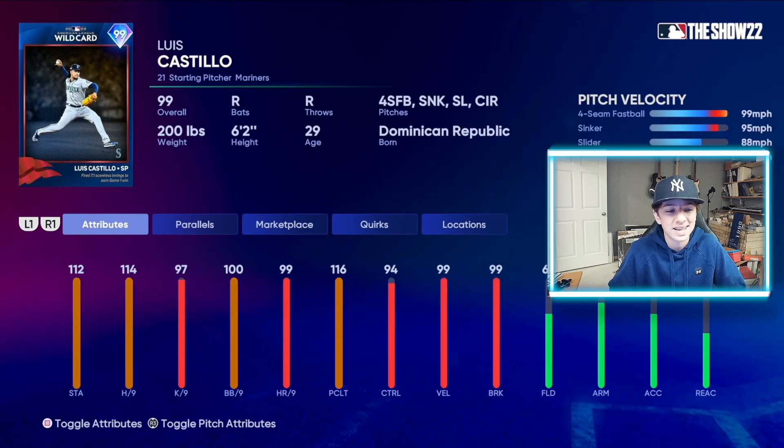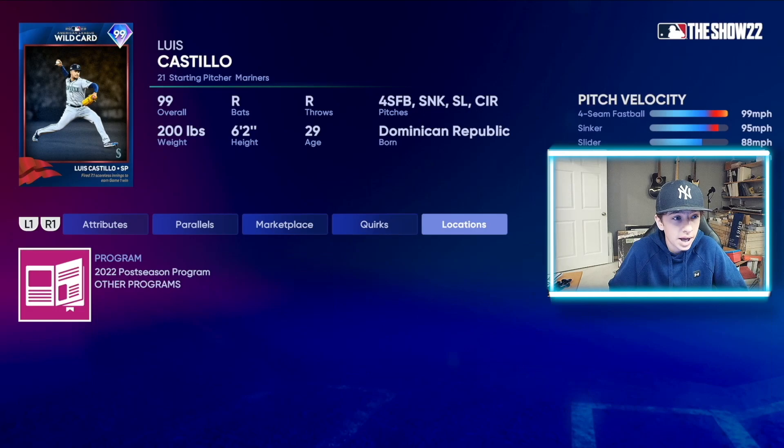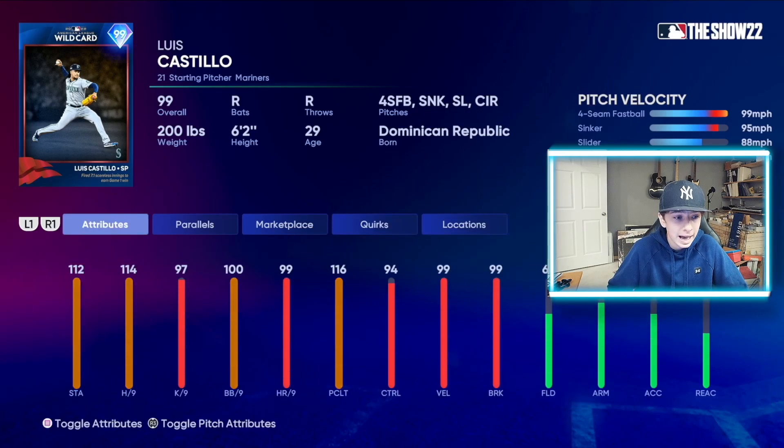Next, we got Luis Castillo — and you cannot ignore this card. First of all, he has outlier on the sinker — that fastball's going 99. 112 stamina, 114 hits per nine, 97 Ks per nine, 100 walks per nine, 99 home runs per nine, 116 pitching clutch, 94 control, 99 velo, 99 break. He has a devastating pitch mix: four-seamer, sinker, slider, and circle change along with a good arm angle. This card is absolutely nasty — dominating in game one against the Blue Jays in the American League wild card. Just a filthy card. This is going to be an absolute glitch in your rotation.